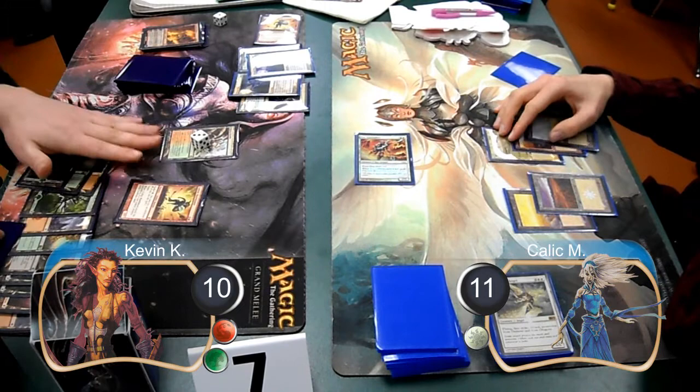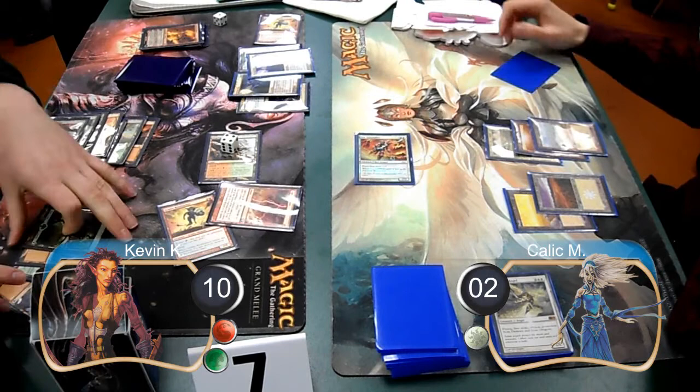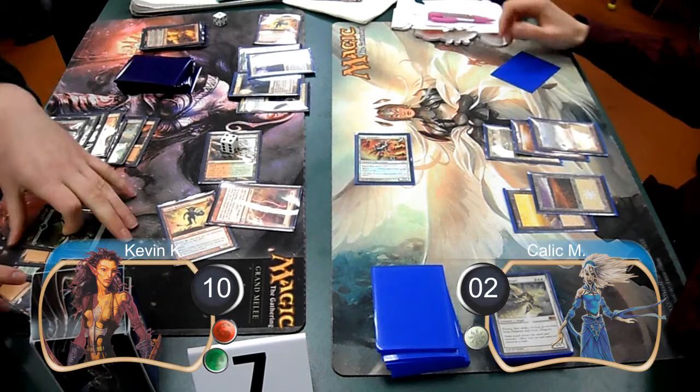Then on my turn, I started off by casting a goblin rune blaster. I then animated my raging ravine and attacked with the ravine and the rune blaster for nine damage, taking Kallik down to two. Then I finished him off with a lightning bolt. This gave me the game and the match.